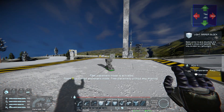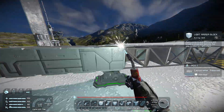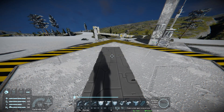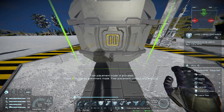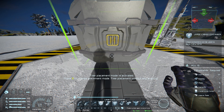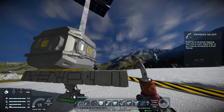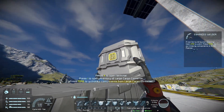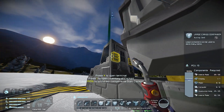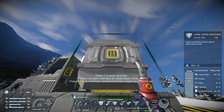Now we need to build a quick frame to put all our other blocks on. Once the frame is placed, we're going to place a large cargo container. Notice the way I'm orientating the cargo container — I'm placing it with three small connectors: two on either side and one at the front. This is important as we'll need to connect the drills up to this cargo container using the side ports and connect the cockpit using the front port.